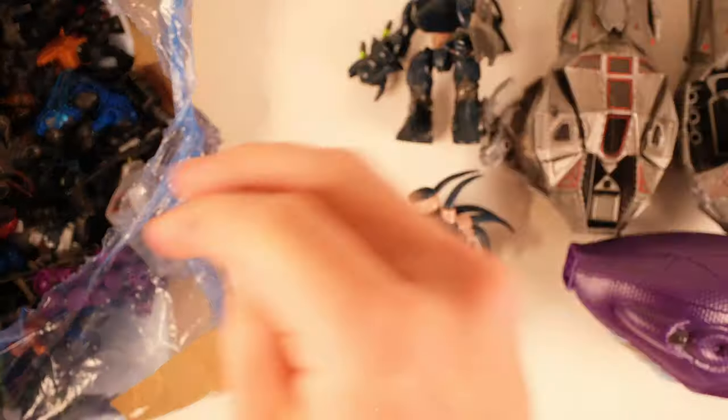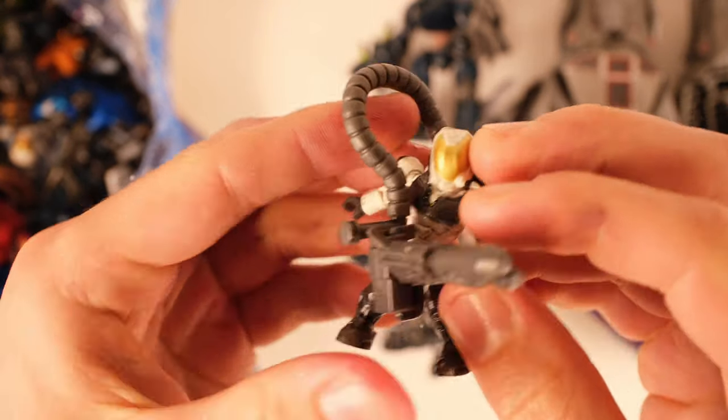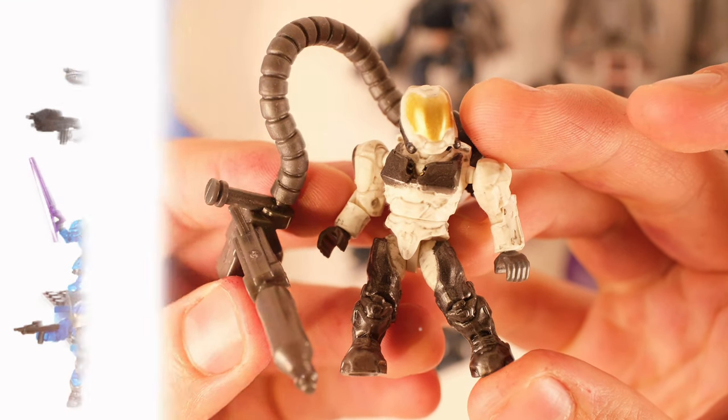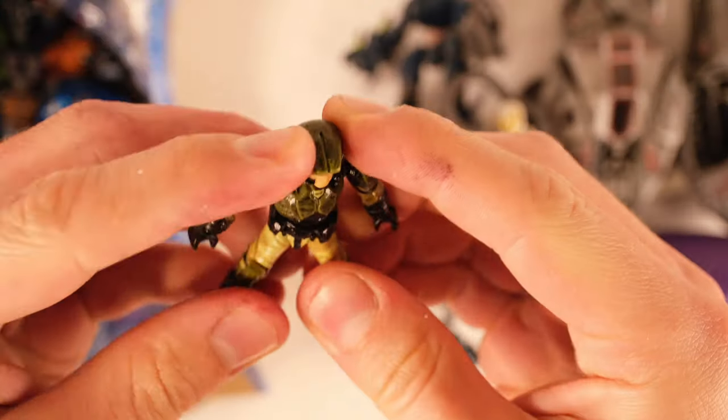Here's the Arctic Drop Pod's deployable chute. And an Arctic Flame Marine — this is from one of the original combat units. We had the blue and red combat units, then steel, arctic, and absolutely tons more variants. And a sergeant — look at that.